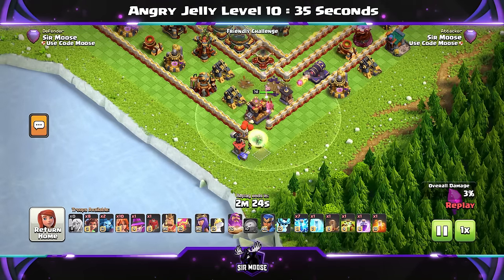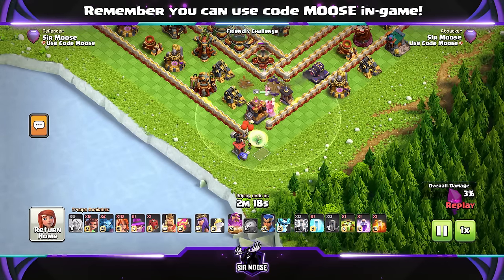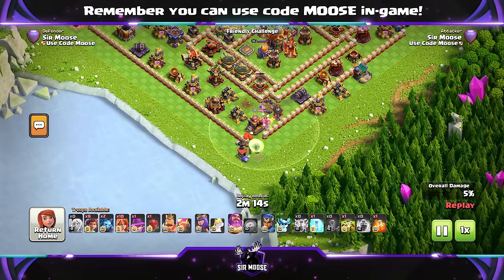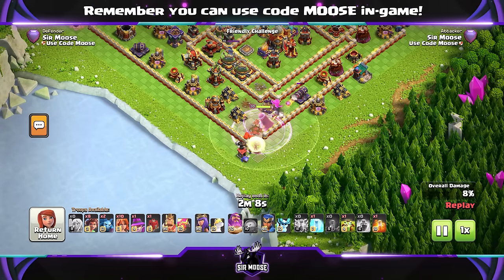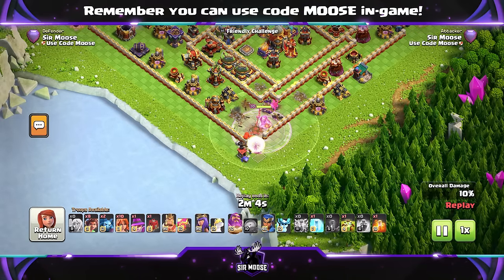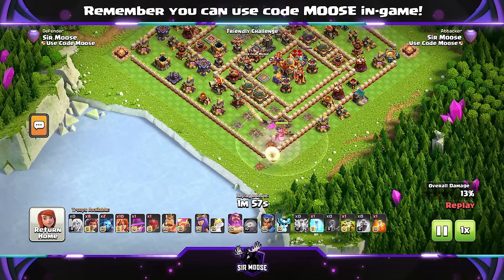It makes for some interesting situations. You just have to plan ahead, have a look at where the Grand Warden is going to go, and remember: when Angry Jelly disengages and the Grand Warden goes back to attacking normal buildings, think about where the Grand Warden is going to be. On this base, we've taken out some defences on that corner, and he's going to help funnel our troops into the base really well. Watch out for Monolith and Single Target Infernos — you don't want your Grand Warden going too far into the base and getting in danger.